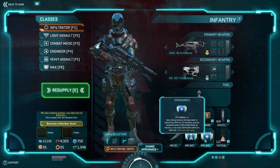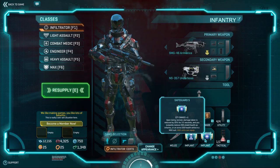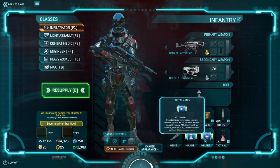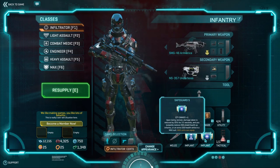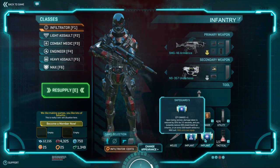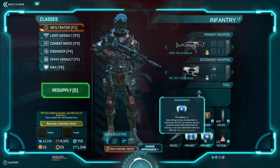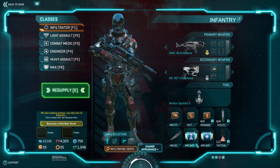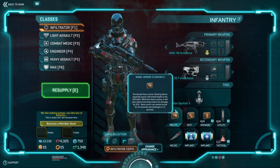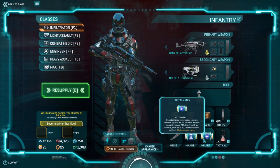Safeguard is another implant I recommend, especially if you're playing on point and defending. As soon as you get rezzed, you have a straight-up advantage versus most players with 20% damage reduction. On top of that, you get 200 extra shields from that rez. Most likely the rezzes you're going to get are Resnades, which only bring you to half health — 250 effective EHP — so having Safeguard really helps out. The cool thing about Safeguard is that the damage reduction stacks with your nano armor cloaking, giving you effectively 55% damage reduction from small arms damage.